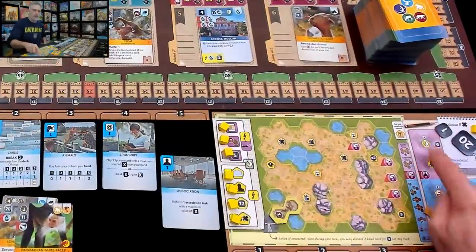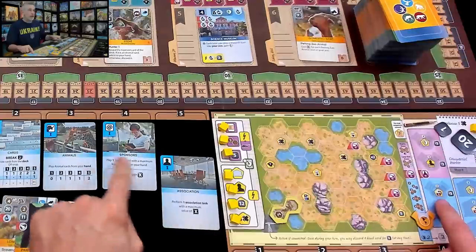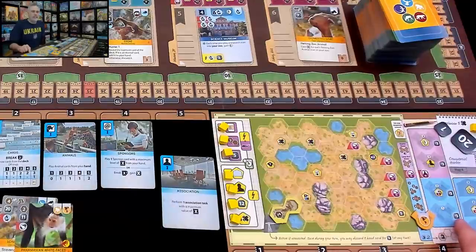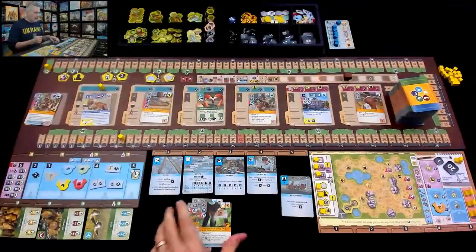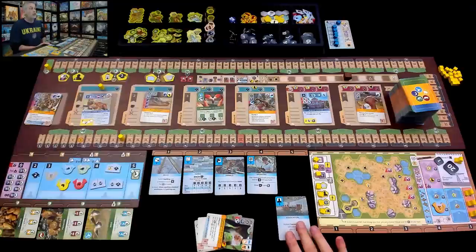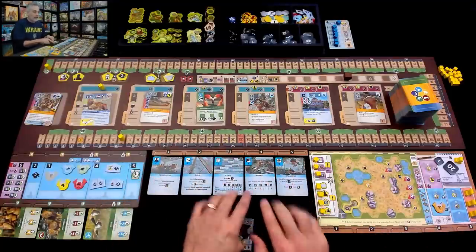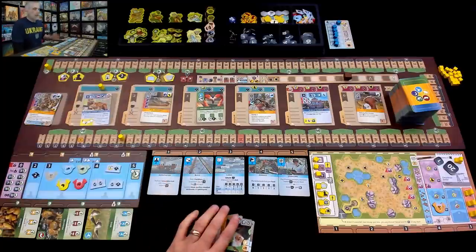I take the North American zoo tile and place it on my board's first association spot. I can have up to four associations with different zoos around the world. This first one gives me a discount for the rest of the game — it costs $3 less to put a North American animal into an enclosure. This does not refill immediately, so if another player wanted a North American association, too bad — I snagged it first.